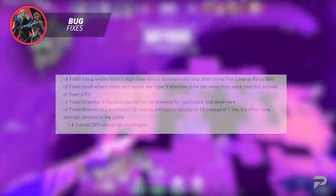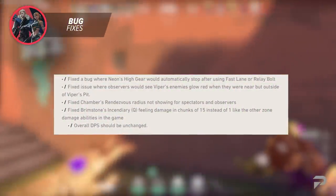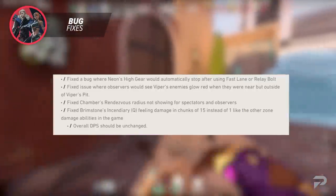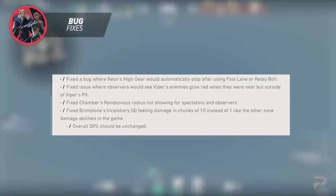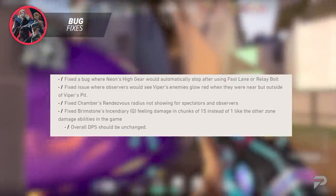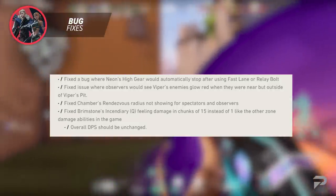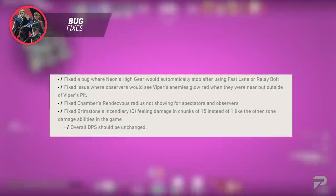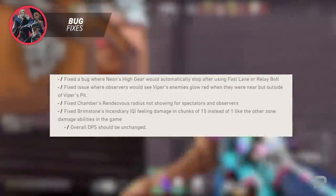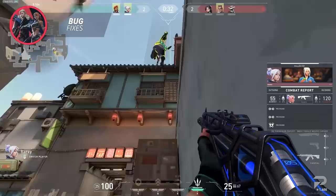The devs have fixed a bug where Neon's High Gear would automatically stop after using Fast Lane or Relay. They have fixed an issue where observers would see Viper's enemies glow red when near the outside of Viper's Pit. Chamber's Rendezvous radius not showing for spectators and observers has also been fixed. Finally, the devs have fixed Brimstone's Incendiary dealing damage in chunks of 15 instead of one, like other zone damage abilities — though the overall DPS should be unchanged.